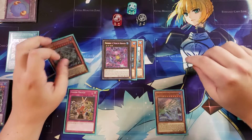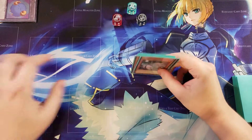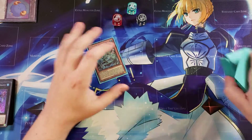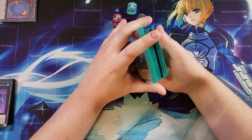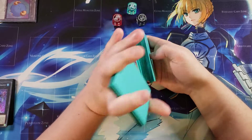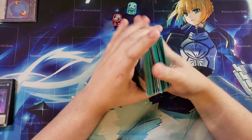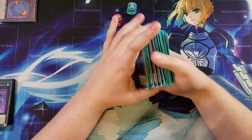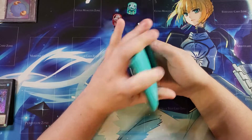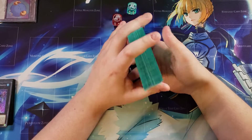This deck is super powerful depending on your opening hand. Originally I built the deck focusing only around Cosmic Lore, Curse, and the field spell, but that isn't always super consistent — you won't always draw all three pieces. So I also included Bahamut Shark and Toad as backup plays, since we have a bunch of level four water monsters. Cards like Silent Sea Nettles also help recycle key cards. Check out the full deck profile in the description below.